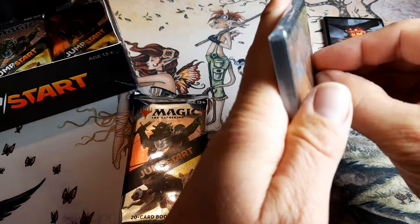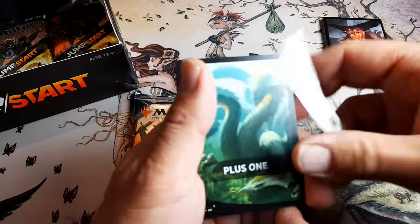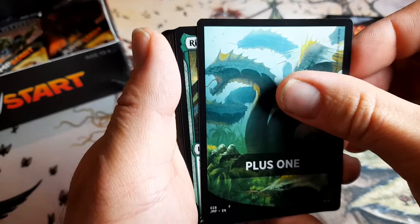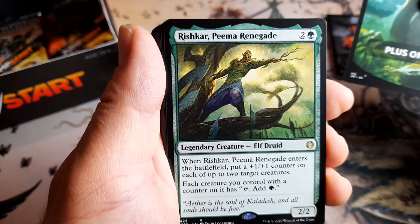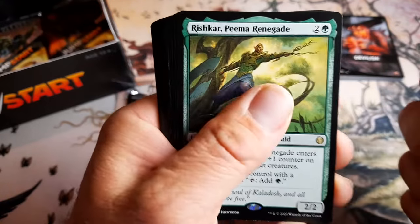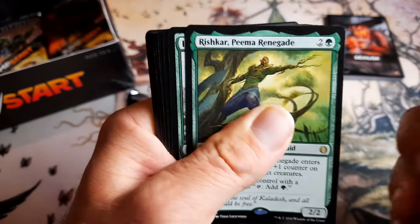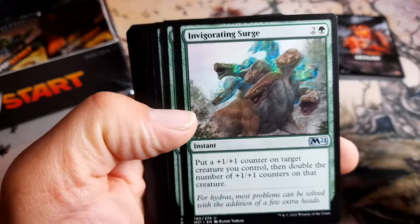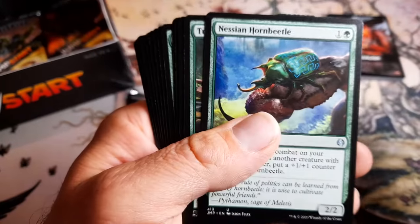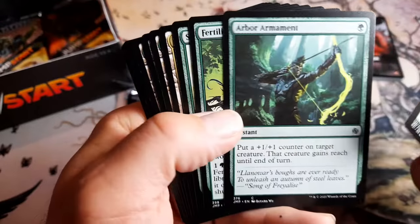Plus one. There's some good creatures in here. Whiskar Prima Relegate — no, but pretty nice. Each creature has a counter on it — add one. Invigorating Surge, Inspiring Call, a Horn Beetle and a Truffle Snout, Primal Kin.